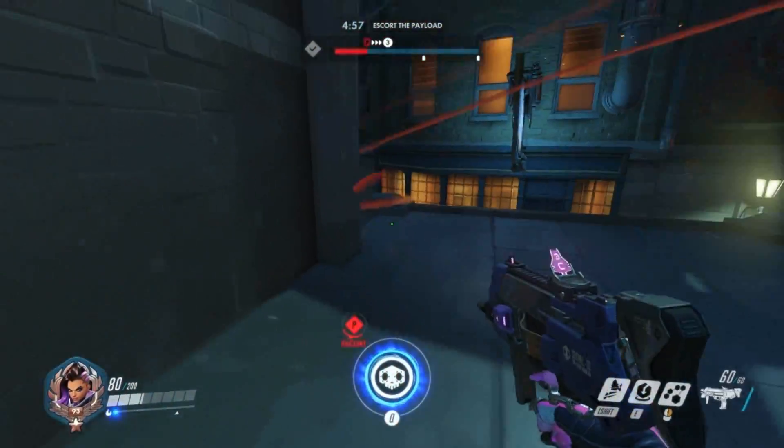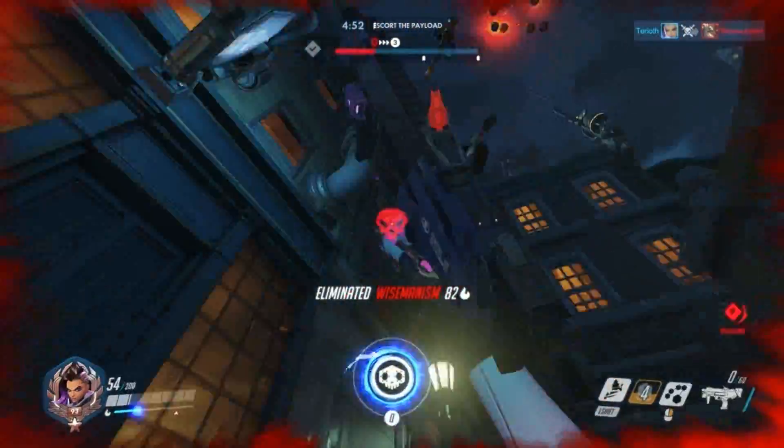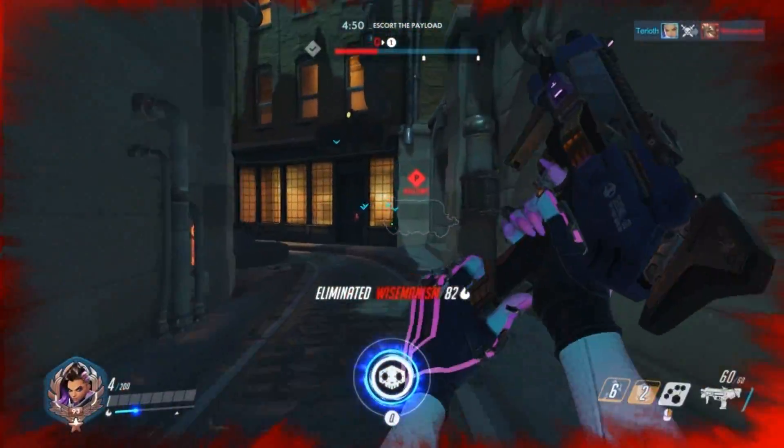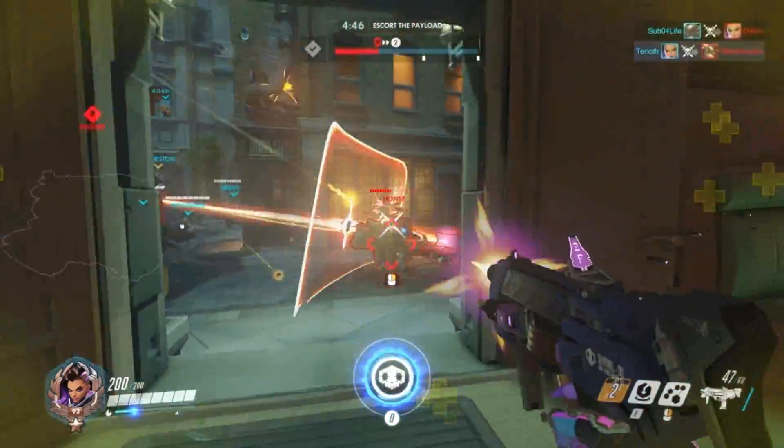Translocating behind the enemy doubles to dodge their skill and disorient them, similar to how Genjis use Swift Strike to get behind their opponents. Having the capability to maximize the value of Translocator like this every 6 seconds is definitely impressive.